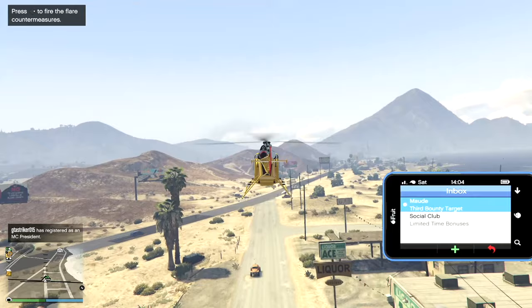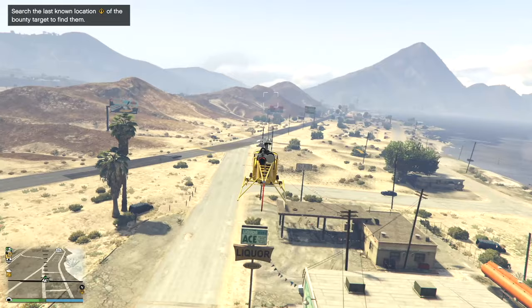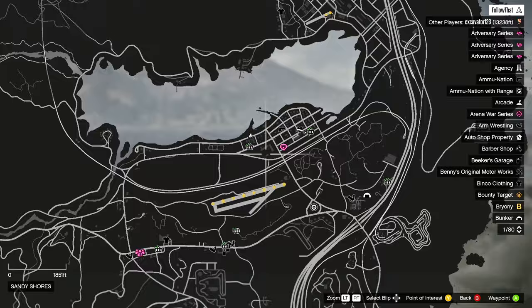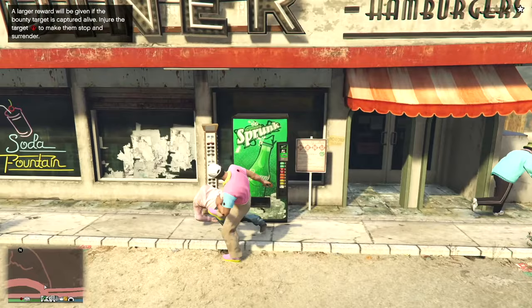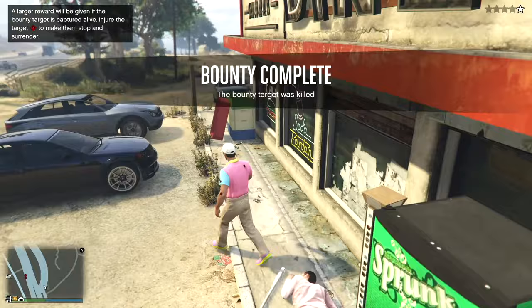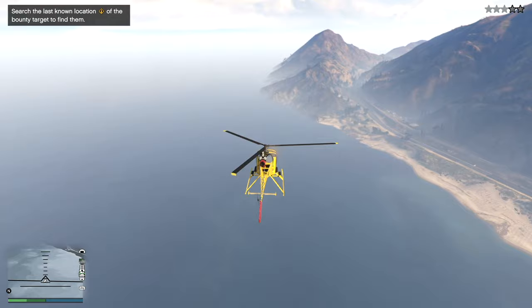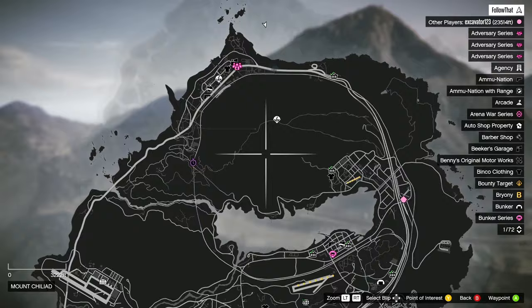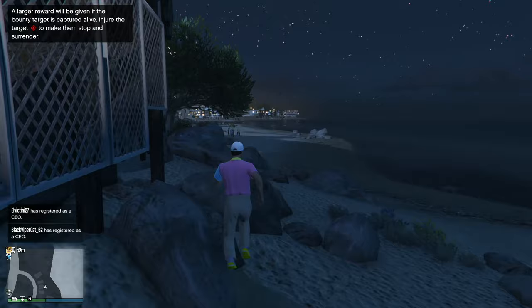About ten minutes later we've got number three - a different location. For this one I'll show you what happens if you just take them out. He's got a baseball bat. You get 5k if you take them out instead of delivering them back to Maude - 5k versus 10k. We're in a public lobby so there's a fair chance you can be griefed. Since the invite-only lobby updates griefing has gone down a bit, but on PC there are always hackers.